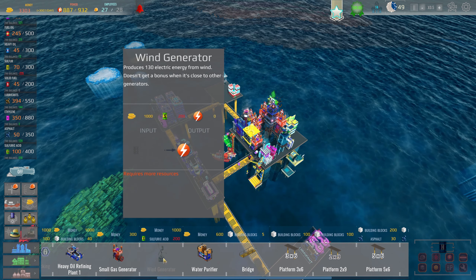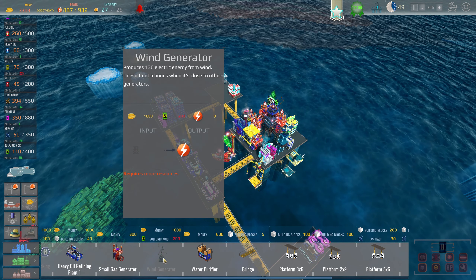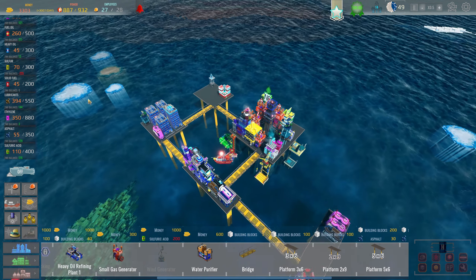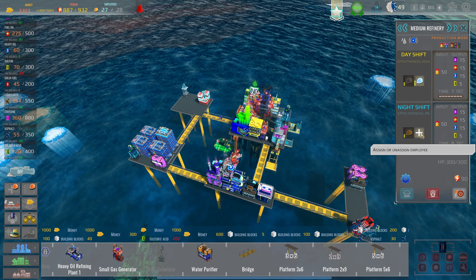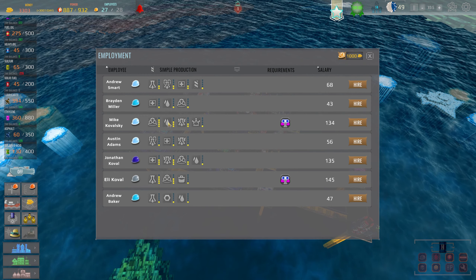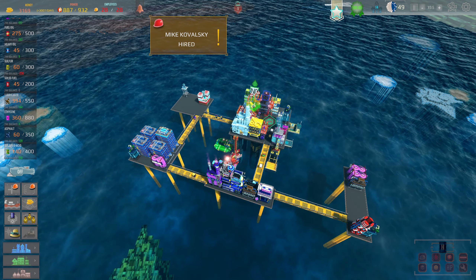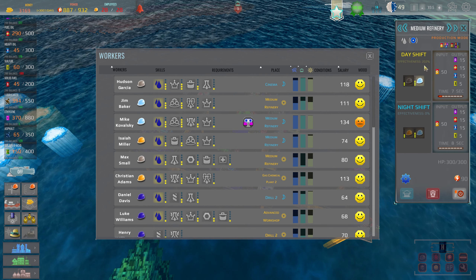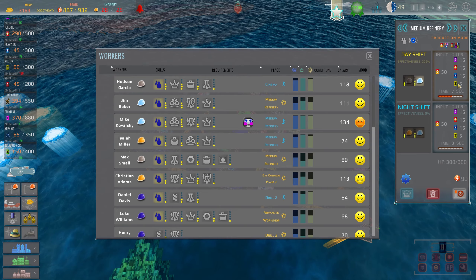Sulfuric acid — kind of a weird thing I need to build. I only need 200 and we're making a lot of it. I'm not making a lot of sulfur though. I could use another person in the refinery — I've got room for one more. There's a level three worker — you're hired, and you're going into the refinery. Now we're just making more gas, more fuel, more heavy oil, and more sulfur.